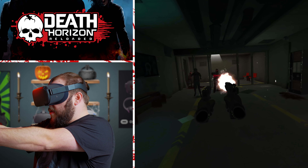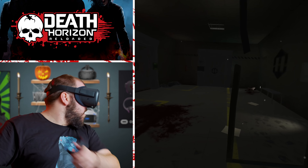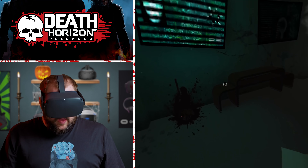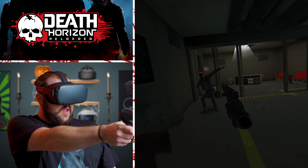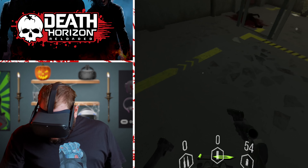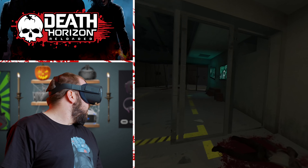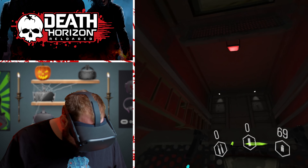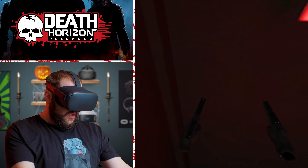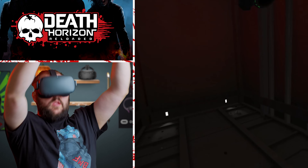Whoops, I just dropped my gun. Helps if I actually pick my gun up. Right in the post — did you see that? I always forget to reload my guns. Come on buddy, get a little closer — there we go. Get some more ammo here. Oh jeez, I'm moving. I just dropped my freaking gun again — put it in the holster, not on the floor.